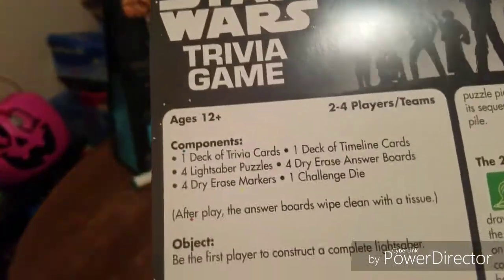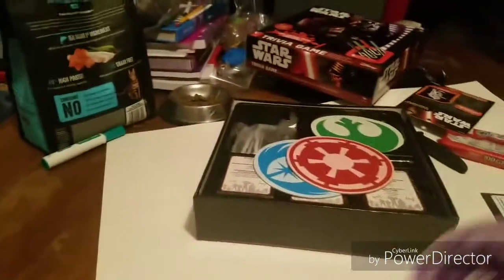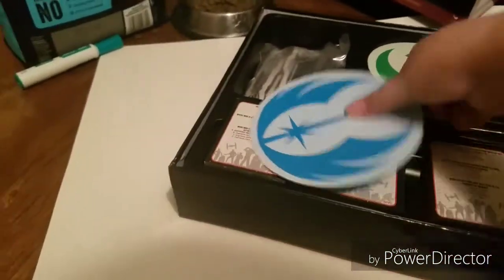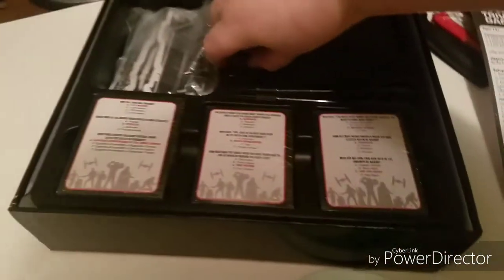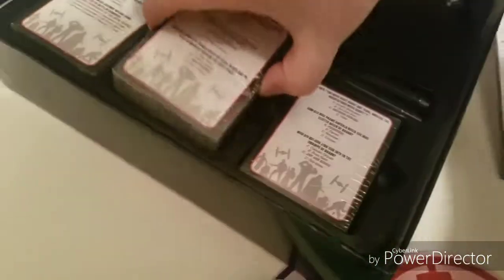Okay, anything else? There's some other stuff right here. So we got these things right here. I think these are — yeah, wait, look, if you look on here, see, it shows like words written on it, so I'm guessing these are the dry erase boards, for all different players, different symbols.